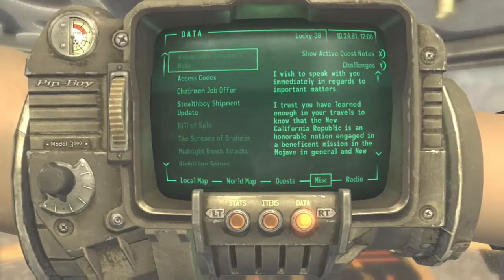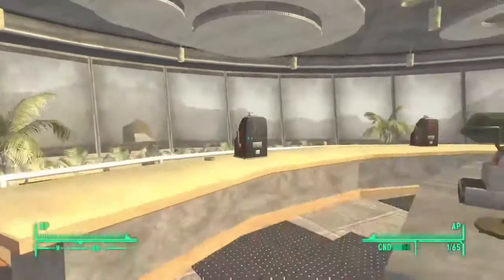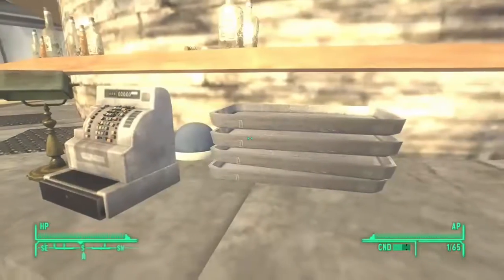The next one is in the Presidential Lounge, I think is what this is called. This is in the Lucky 38 Casino. Just keep looking around here and it's like behind a cash register.